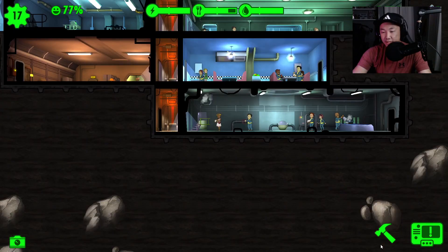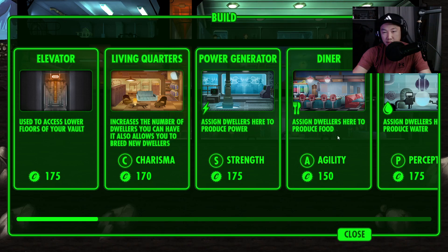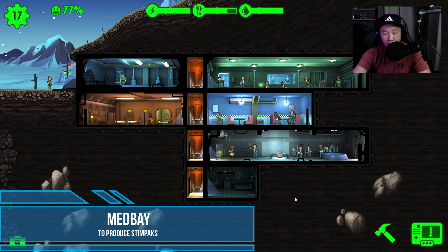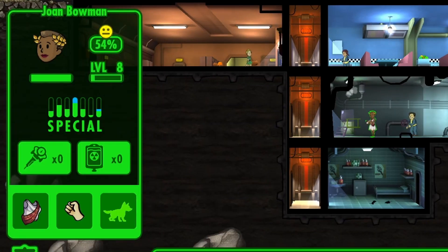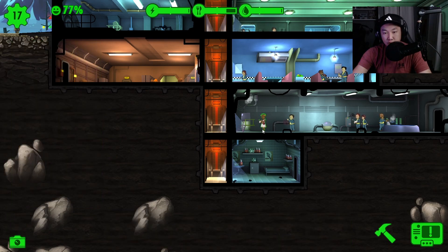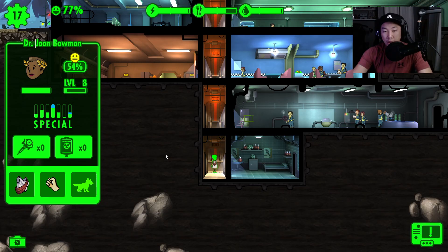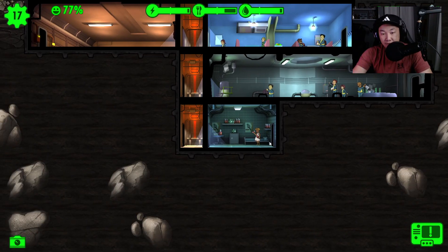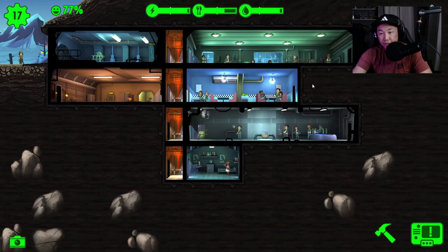Today I feel like it's time to build a med bay and maybe a science lab, but I think we should just focus on the med bay today. Let's see who should be our doctor. I'll probably make the one with the highest Intelligence our doctor — Dr. Jonah Bowman. Now that we have a med bay and a doctor, our facility will be running pretty smoothly.